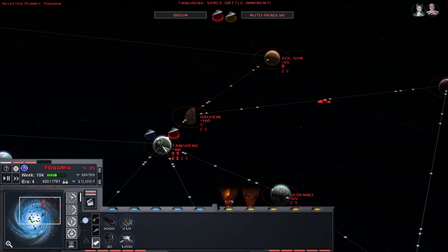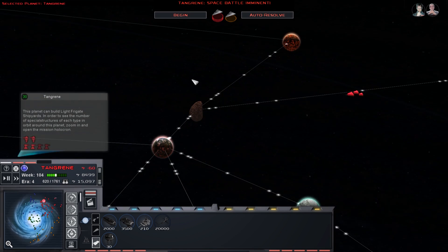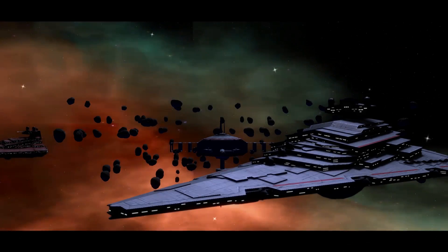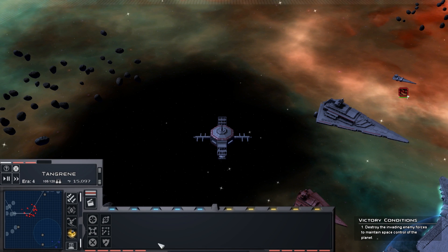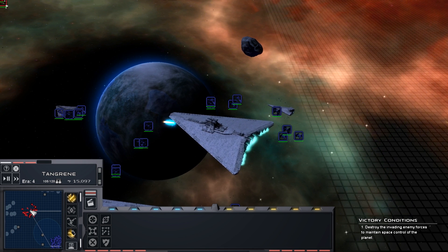I guess they invaded at the same time that we left, so we got here at the same time - because they wouldn't have sent this space force against our space force. We have the space over their planet so it couldn't have left at the exact same time. Oh right, because this one retreated down and went up to check - okay, it makes sense, never mind. My bad, it's an off day.